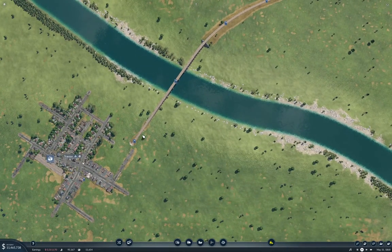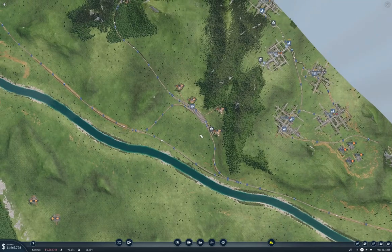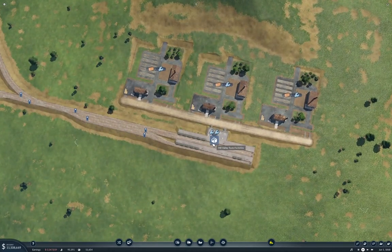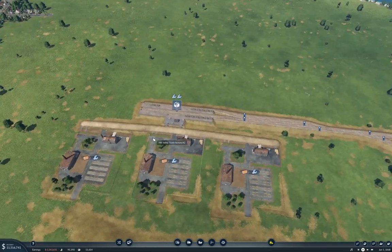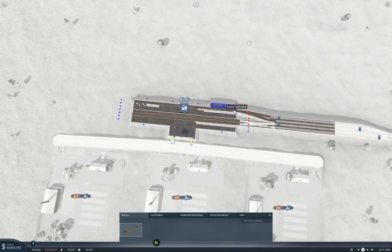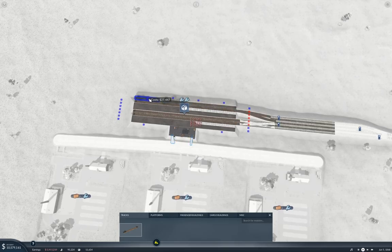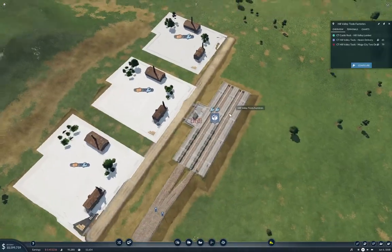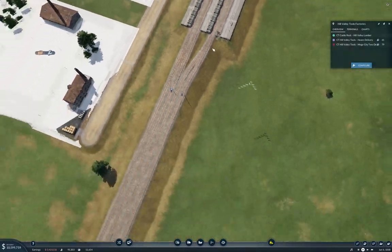What we have here is a rail line. Now we can come over here. We're not producing tools there — we're producing tools here. Now, what lines do we have coming out of here? Tools to MegaCity, tools to Haven. We're going to go in here and configure that with another track and another cargo platform, and we will rejigger this.